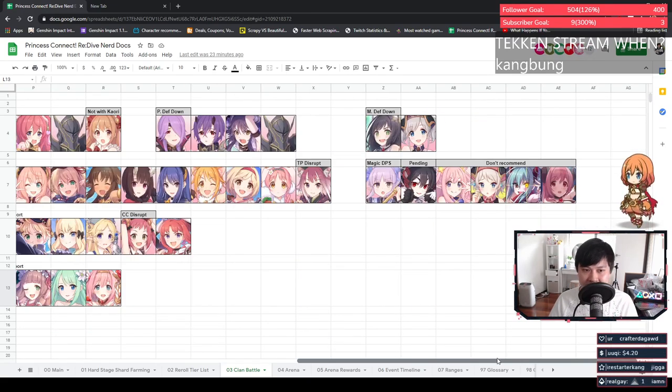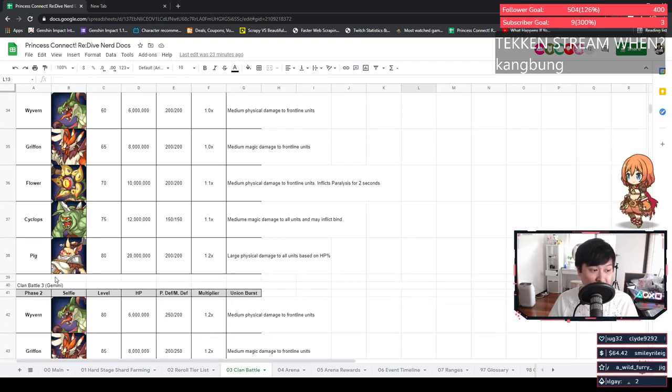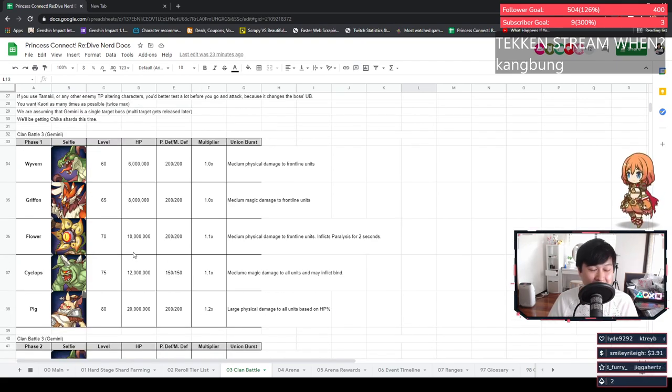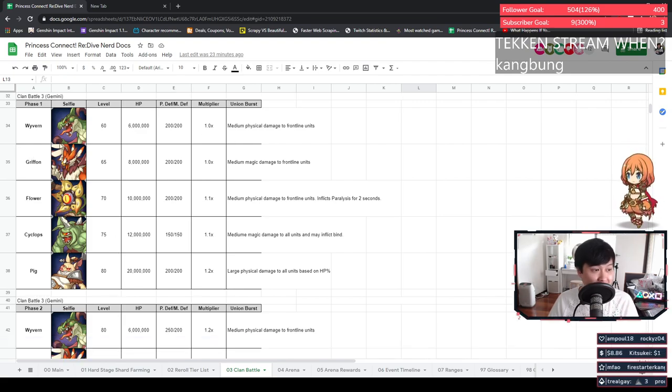Alright, those notes summarize what I've just gone through. The last thing I want to talk about is the bosses themselves. I have the stats here and I'm pretty sure they're right this time — sorry for the wrong stats last time. We'll be up against Wyvern, Griffin, Flower, Cyclops, and the Pigs. It's actually two pigs because of Gemini.